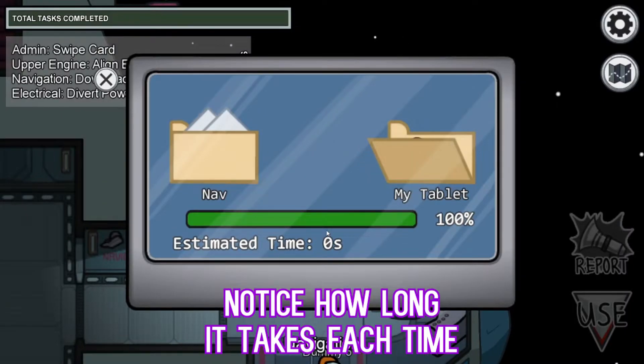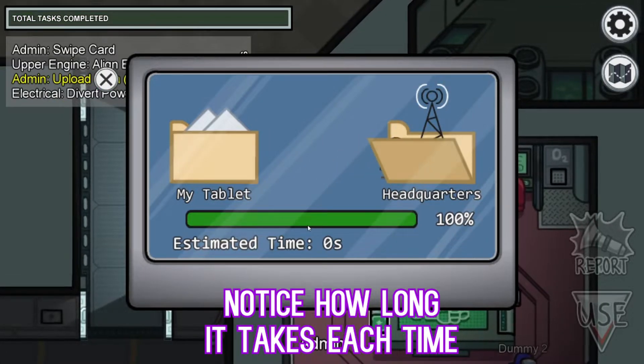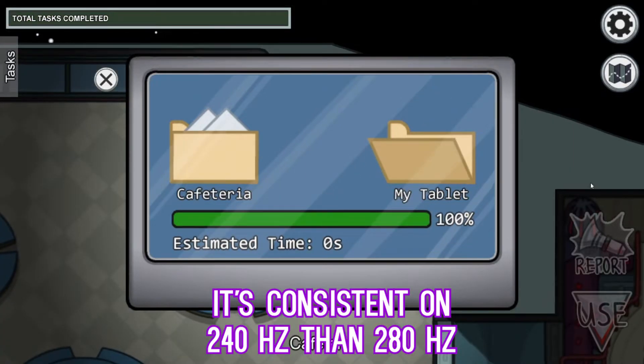It's also the most inconsistent task out of all of them, as the amount of time it takes to download and upload varies every single time. I've had more success with V-Sync enabled on 240Hz than 144Hz and 280Hz.